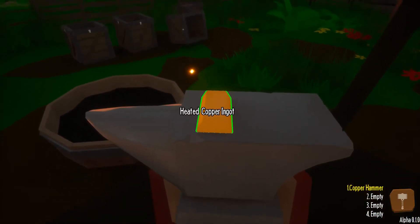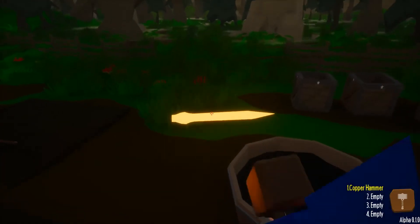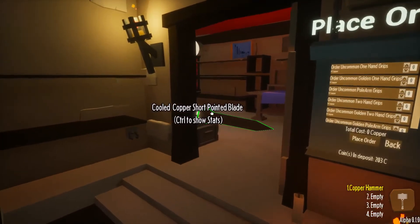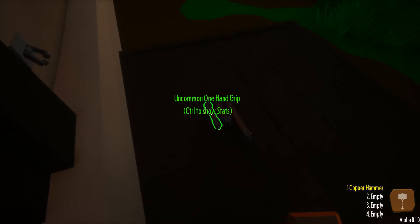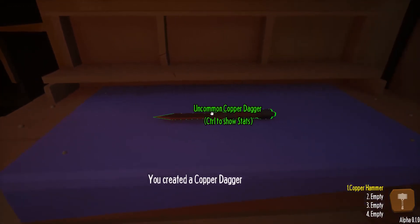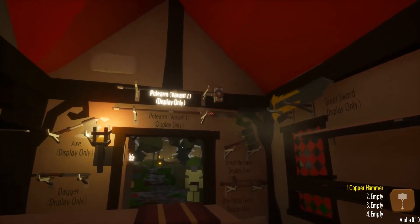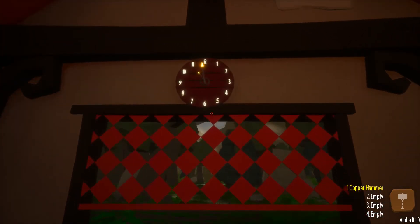We'll grab one ingot, put it on the anvil, switch to blade, and smack this one copper ingot four times - it turns into a short pointed blade. We grab it and bring it over. We'll need a grip for it, so we grab one of these one-hand grips because it is just a dagger. Daggers don't need guards either - just swords and greatswords need guards. So that is great. What time is it? It's like 11 o'clock.